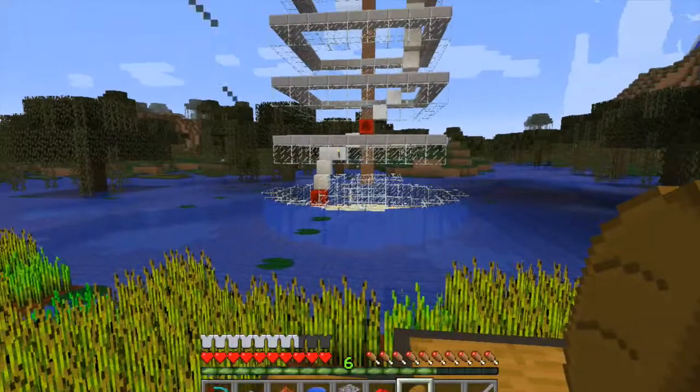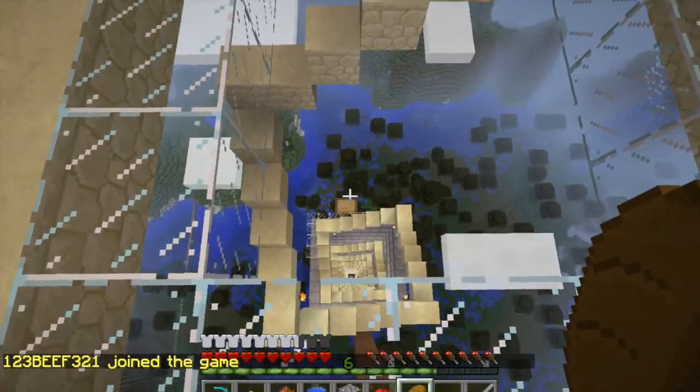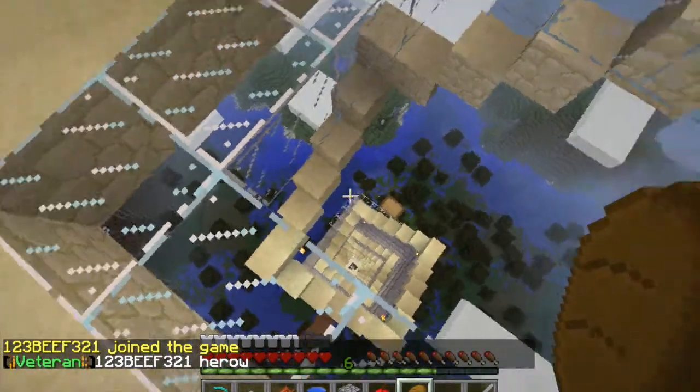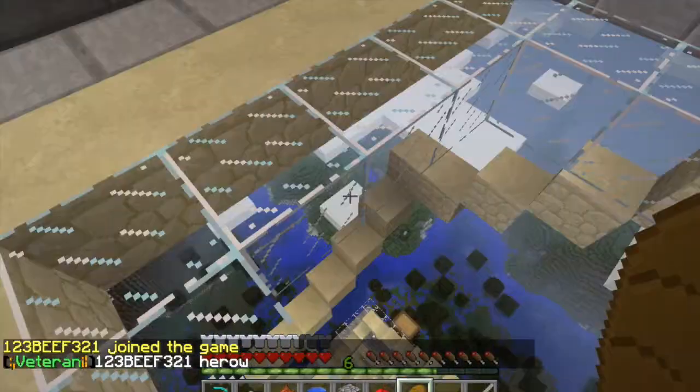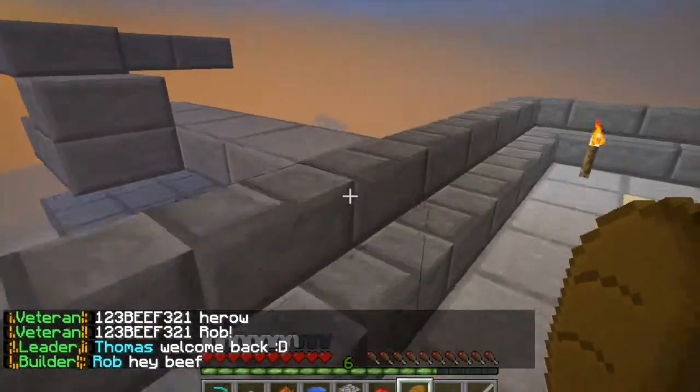Let me take you up to the base. Here we are at the top of the base — you can see down there, that was Tab's little base just down there. There's the staircase up. As you can see, I haven't quite finished building the rings, and that's because we've run out of glass. We had to go do a ton of glass mining further up.